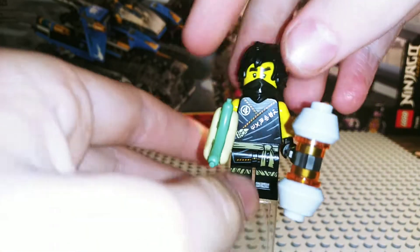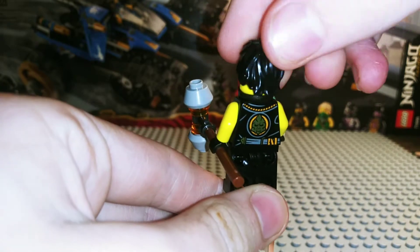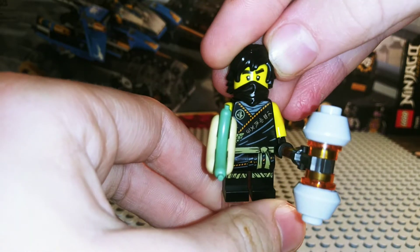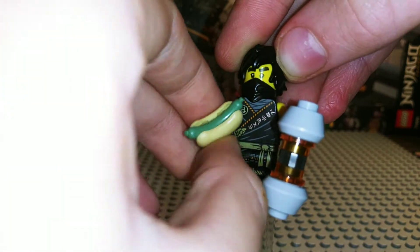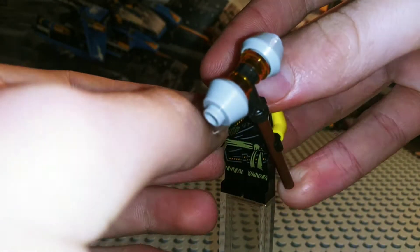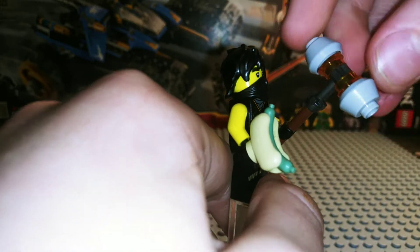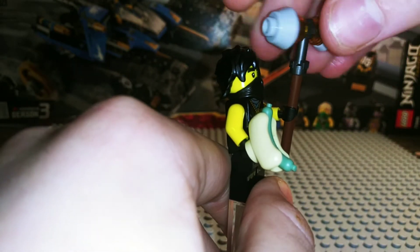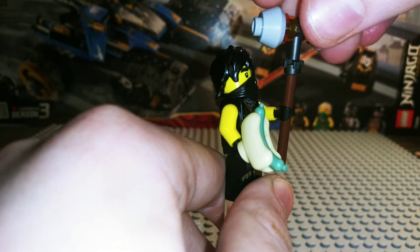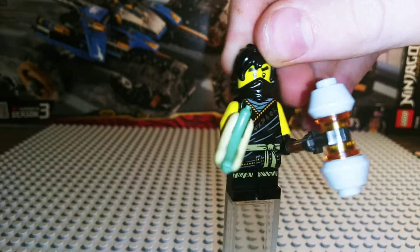Here's Cole. He has the movie hair and movie Cole face with no ghost slash. He has this hot dog that is kind of moldy — I think this is the piece they use for BMO in Lego Dimensions. There's a hammer made out of interesting pieces; I think these are BB-8 pieces. I like the evil one.